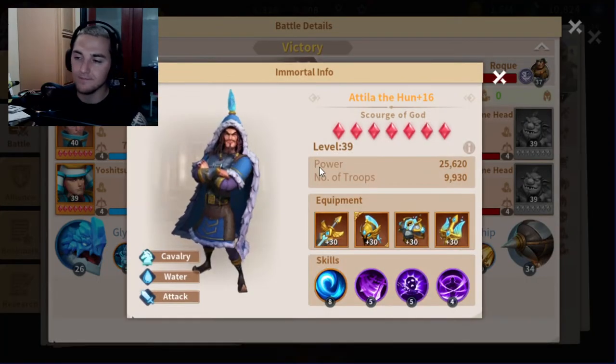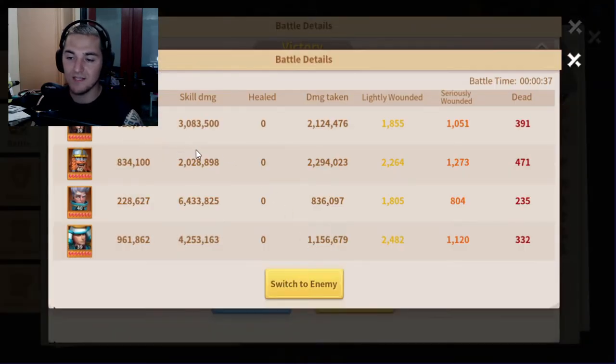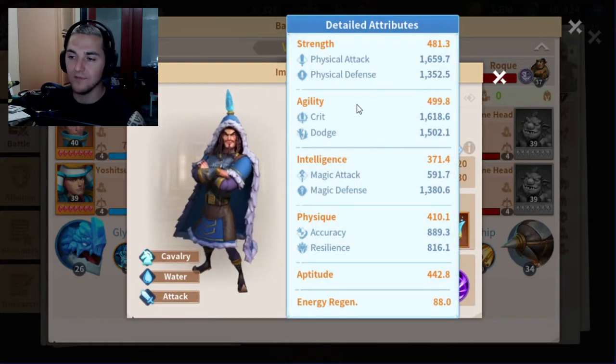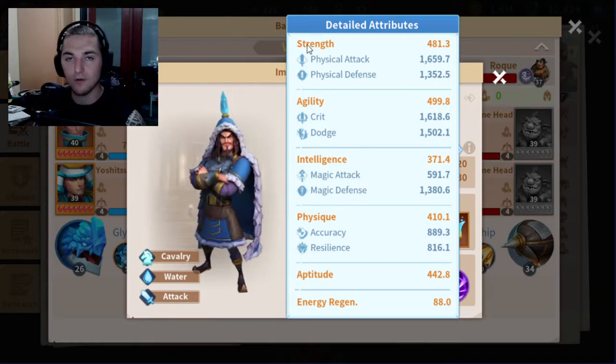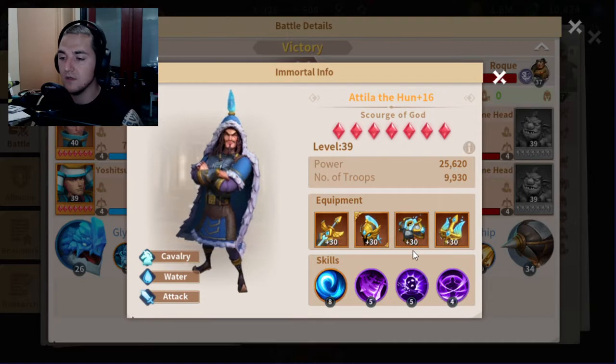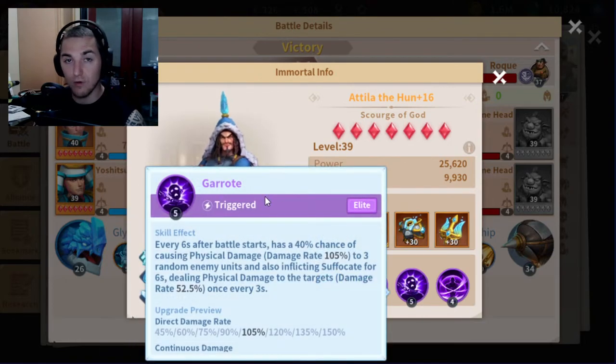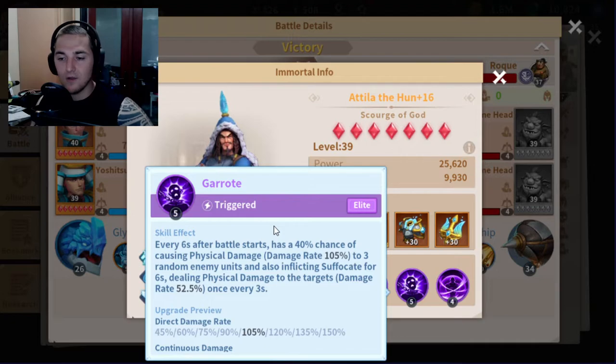Then we have Attila — the unspoken hero. His DPS is extremely competitive, and he has one of the highest physical attacks in the game, far superior to Harold and even higher than Yoshitsune's. I'm going to abuse his physical attack level and run two physical damage DOT effects based off his attack: Chaotic Blade and Garote, which are basically identical but different damage types.